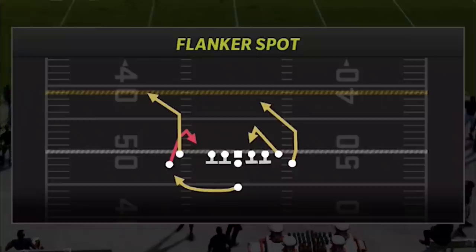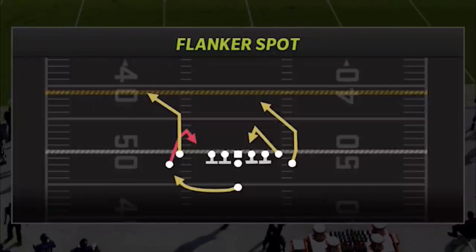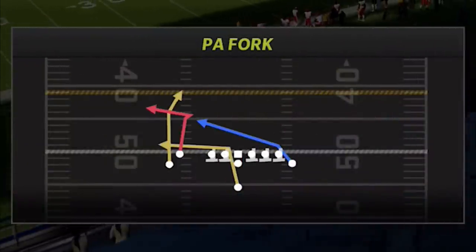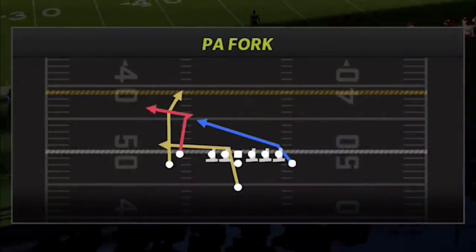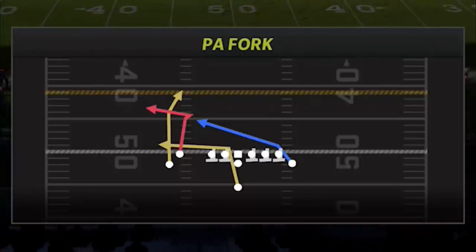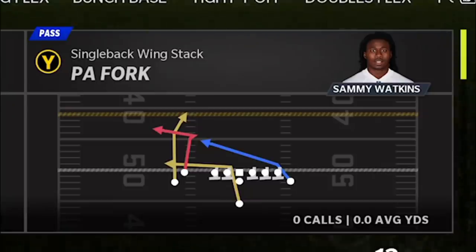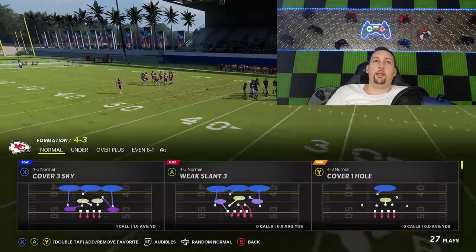I'll get rid of these run plays. The flanker spot, like I said, is very glitchy and won't play touchdown against current gen or next gen defenses. Then I'll also put in the second play which is going to be the PA Fork — a Swiss Army knife. You can home run and create very big plays against a lot of different defenses with this play. We're going to start off with the PA Fork because this is probably the most explosive and most versatile.